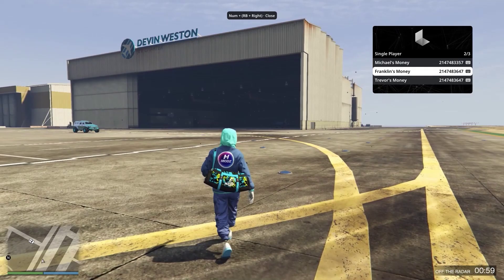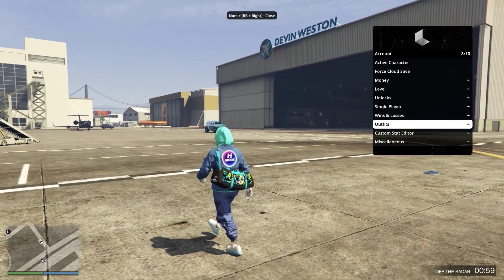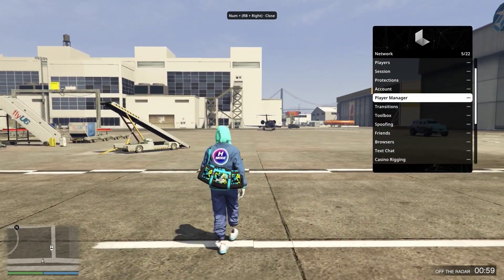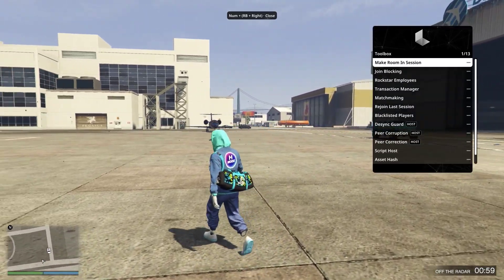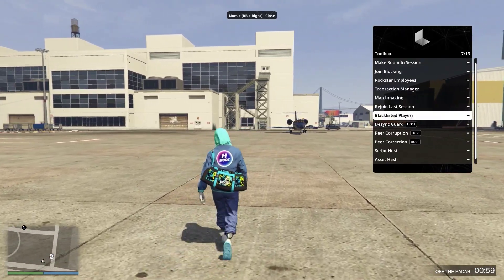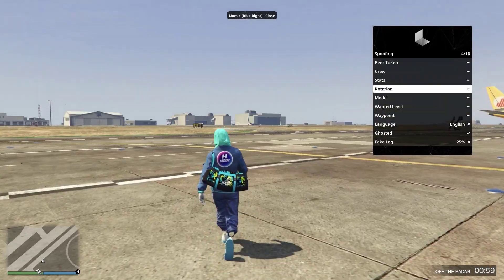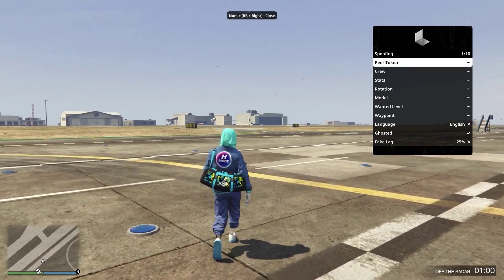Now single player options — you can edit Franklin and everyone's money, which is always nice to have. You can edit your wins and losses, outfit editor, stat editor, and then miscellaneous — you can change your mental state, popularity, bypass tutorial, and fast run and money. Now onto transitions — when you're teleporting you can change the settings to see how quick it will go and what kind of animations you'll have, which is quite cool. Matchmaking sessions are all sort of a toolbox for the session you're in. Onto spoofing — you can spoof your token, crew, stats, rotation, model, wanted level, waypoint, language and more.